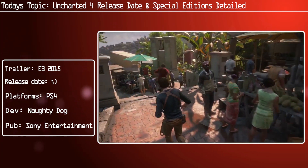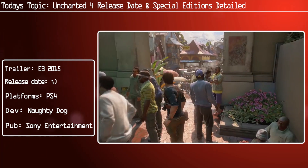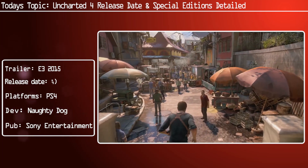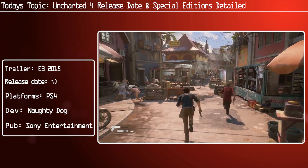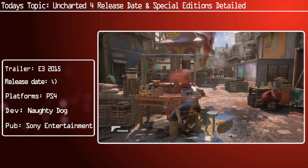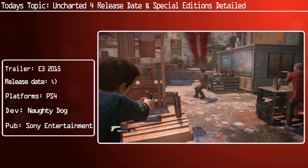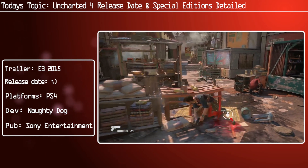The Libertalia Collector's Edition includes everything just mentioned, plus a 12-inch Nathan Drake statue, three multiplayer outfits, three custom weapon skins, Henry Avery, Thomas Too and Adam Baldridge Sigil ball caps, Madagascar sidekick outfits, the Pirba Dagger Taunt, and the Thief's End dynamic theme.